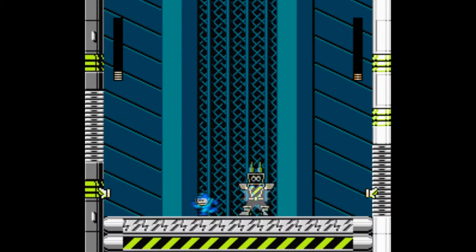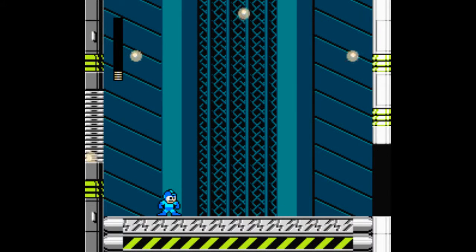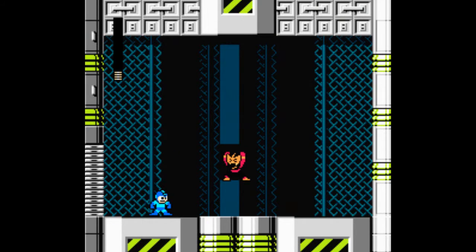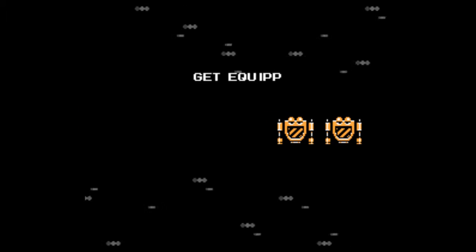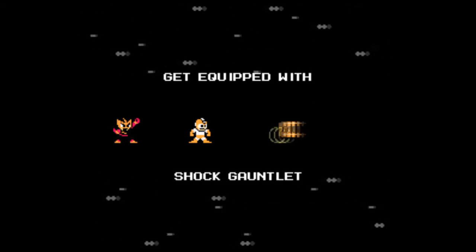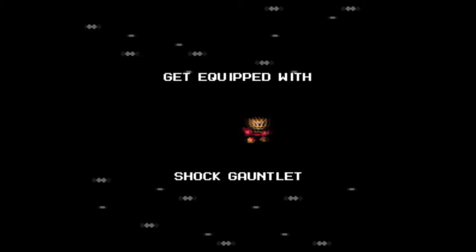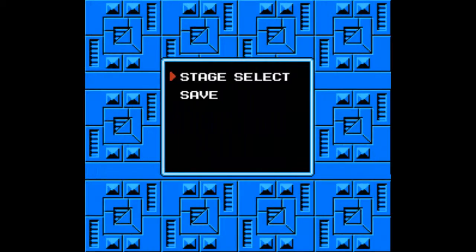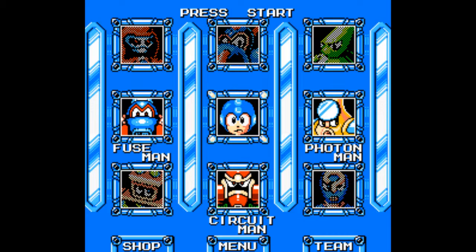Oh shit - yes! Got him. Pulse Stopper is not his weakness - I forget what Pulse Stopper is good against. That's okay, we got his weapon. Get equipped with Shock Gauntlet! Elec Man's facial expression like 'what the fuck.' I think he's supposed to keep his personality from Mega Man Powered Up.